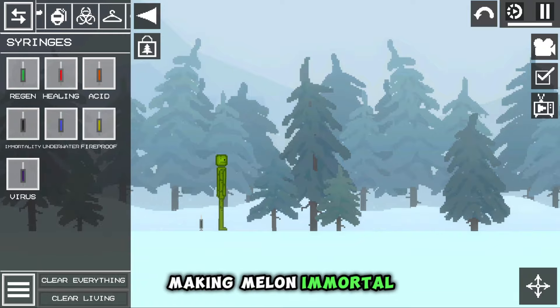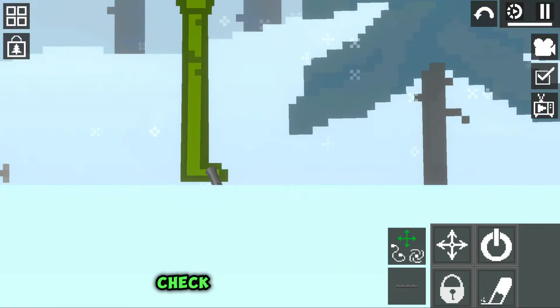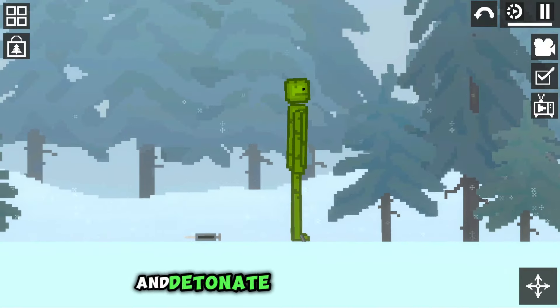Making the melon immortal. Then we take a rope and tie his leg to the floor. Check that he is attached, and detonate a bomb near him.